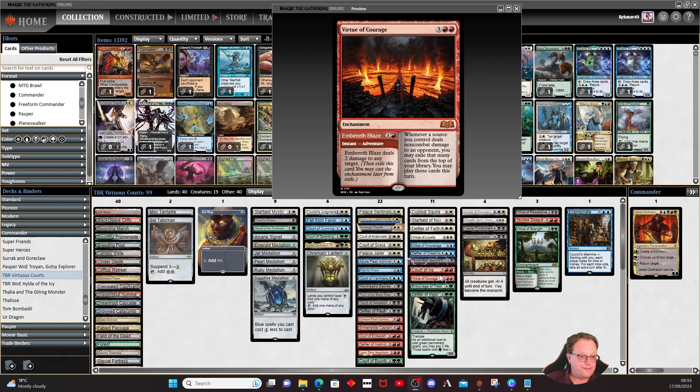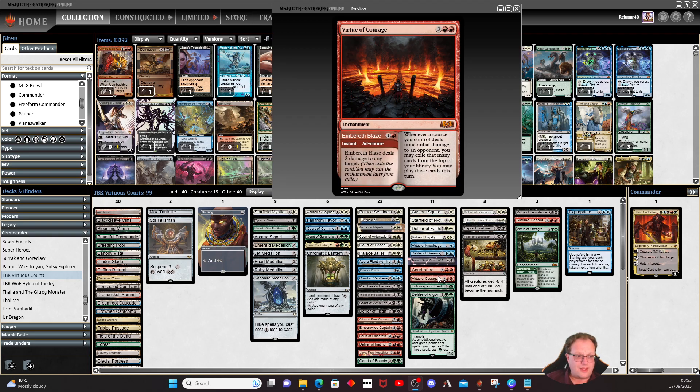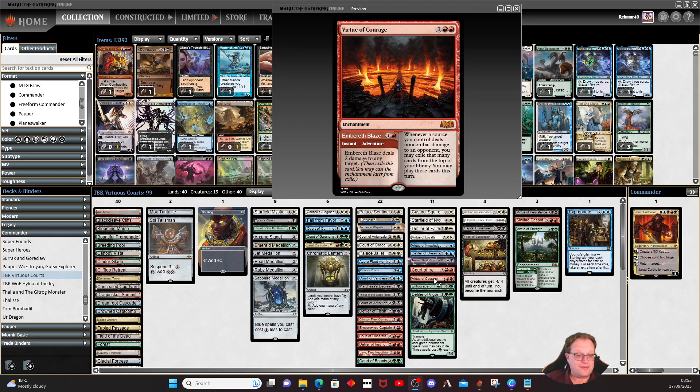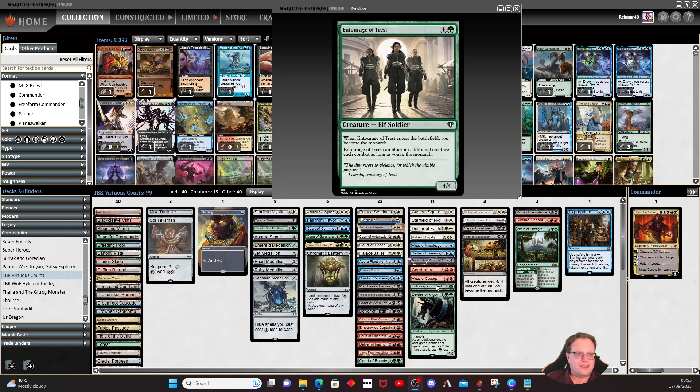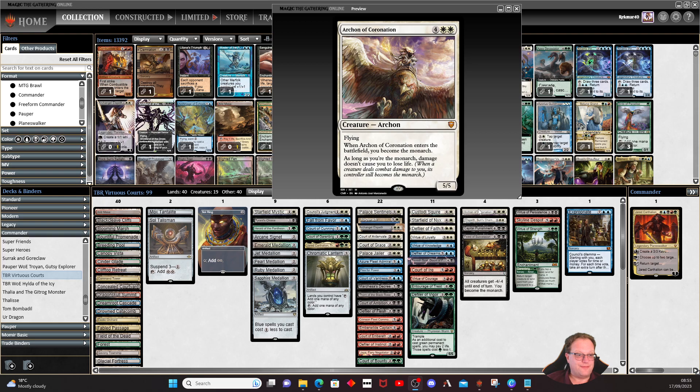Tevash, Doom of Fools should be the executioner in the court — and it is my executioner. Court of Ire: at the beginning of your upkeep you do two damage; if you're the monarch you do seven damage to any target — lovely. Virtue of Courage and Court of Ire work very nicely together to do lots of damage. Entourage of Trest is here because it gives me the monarch again. Defiler of Vigor: cast a green permanent spell and put a plus one plus one counter on each creature you control.